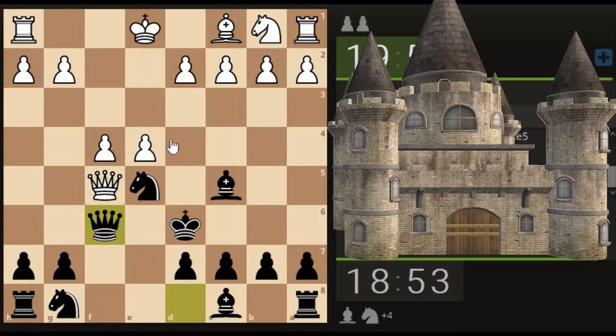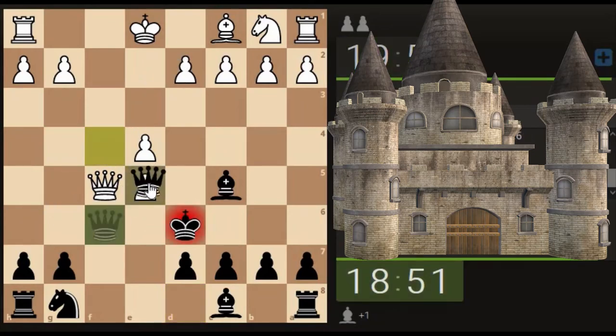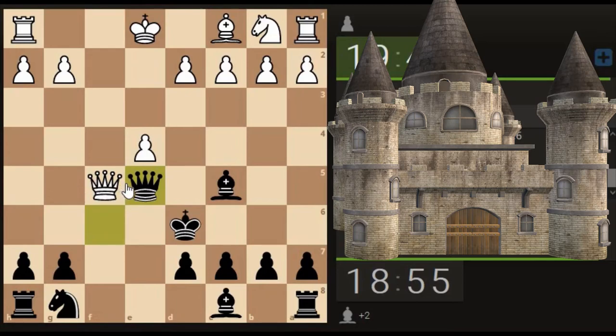They've gone for total annihilation of our pieces with just the queen, but we've now got three pieces developed. This is a good example of the quick and dirty tactics type thing, because that was quite a good attack. But it started disappearing once we realized what they were attempting to do, and we could block it off quite nicely with good positional play. Now he's actually gone backwards.